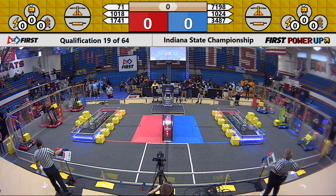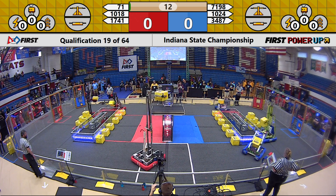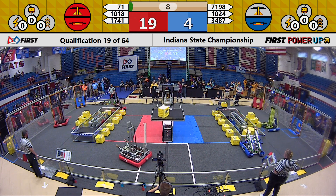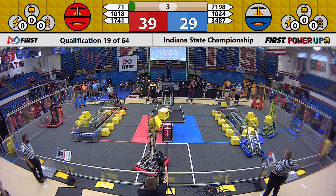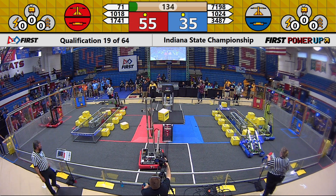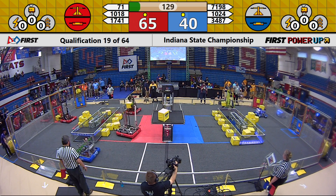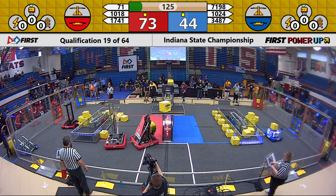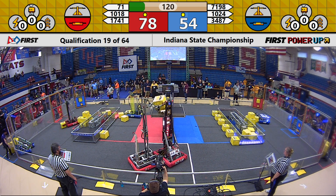One, power up! And our teams are off. 71 racing across the field trying to place a cube on the scale for Red, and they've got it. Their partners placing one cube each on the switch. 71 going off their second scale cube and they missed, unfortunately. On the other side of the field, Blue Alliance was successful in placing not one but two cubes on the switch. 10-24 trying to make up that deficit they had to face, scored by the auto mode.